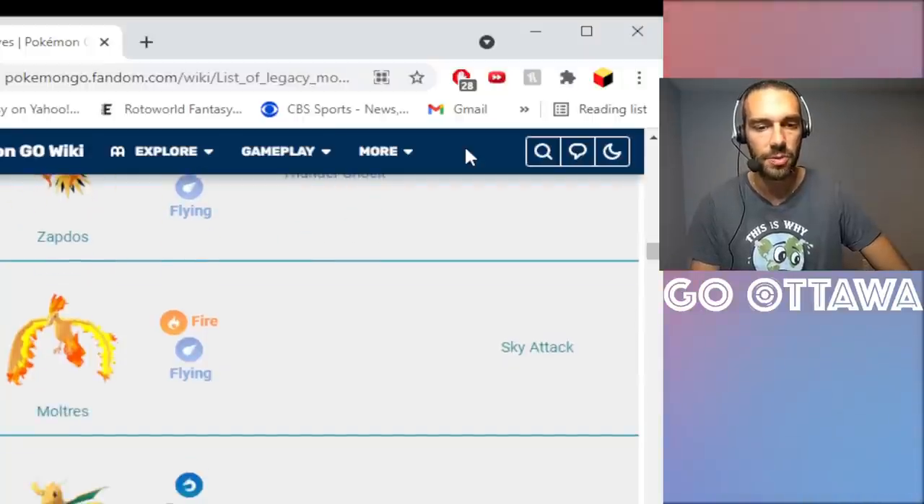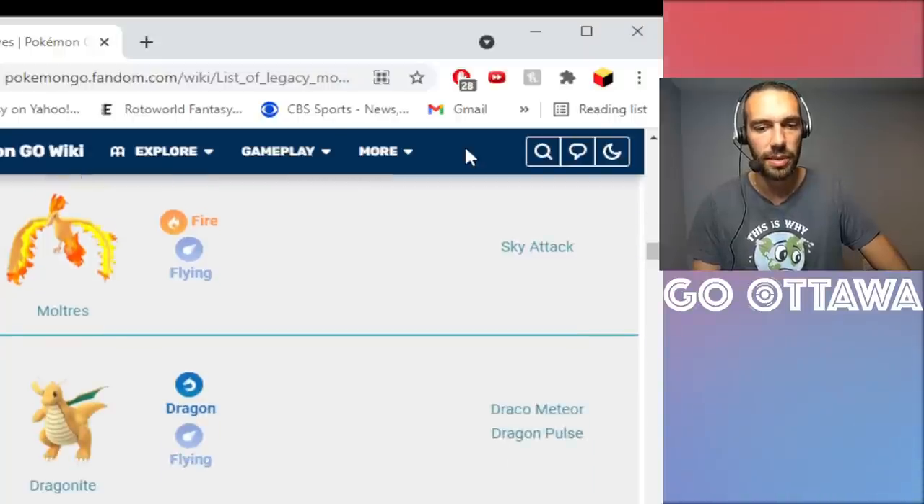Moltres with Sky Attack is the same sort of thing. Moltres has some decent play — not a ton in core Master League but maybe in certain cups. If you want to run Moltres with a second move, you need Sky Attack, and it's well worth the Elite TM.